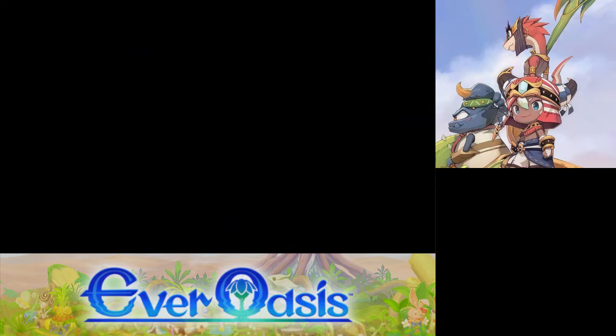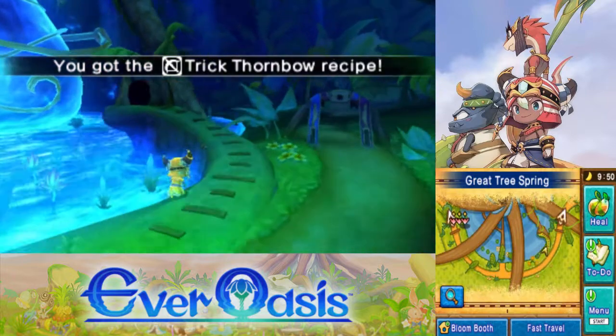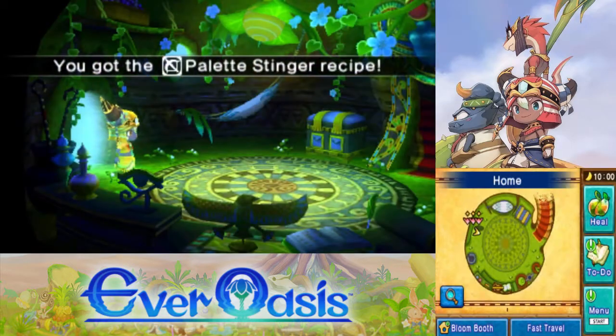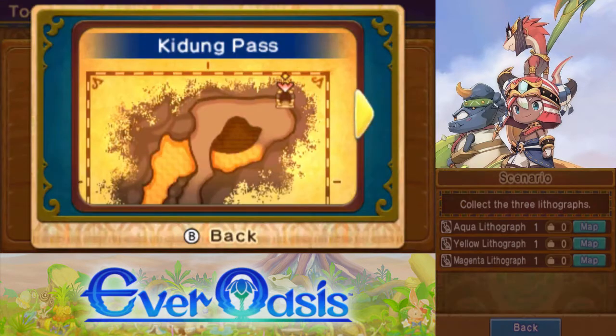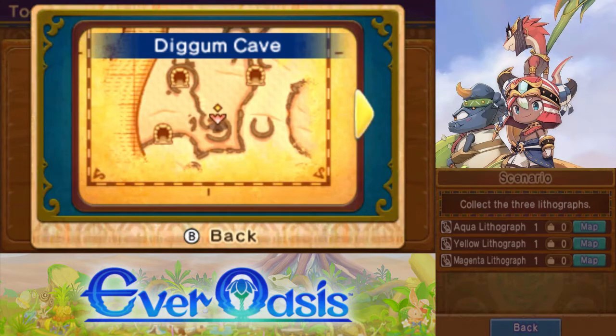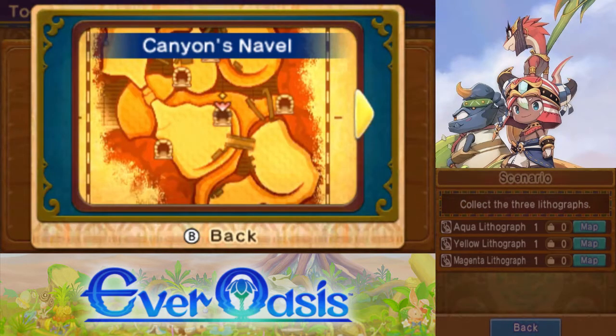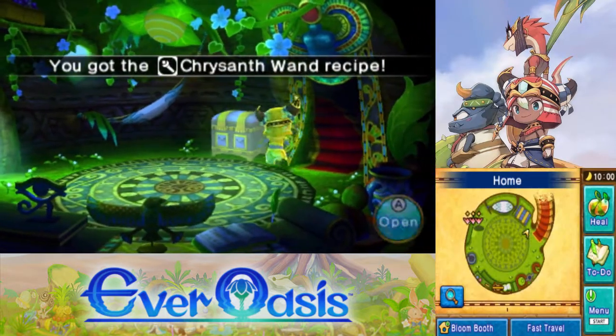I think we're gonna go search for the Lithographs in the morning. It'll show us on a map where they are right now — the Eye of Truth pretty much told us where they are. One's in Kidung Pass, one's in Digum Cave, and one's in Great Canyon's Navel. Here, let's go get them one by one. We'll head back there later — we have an Aqua Gate there already, so that's easy. That might actually be where the person we're looking for is hiding.